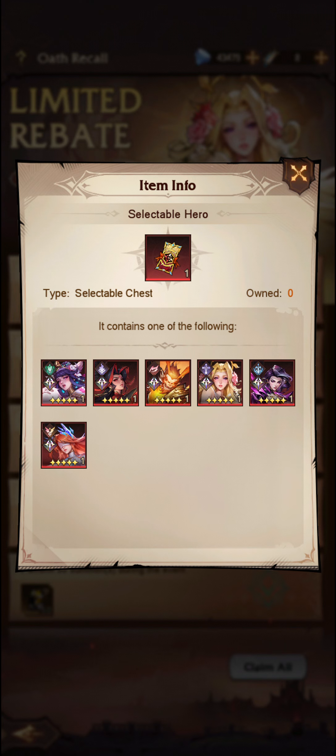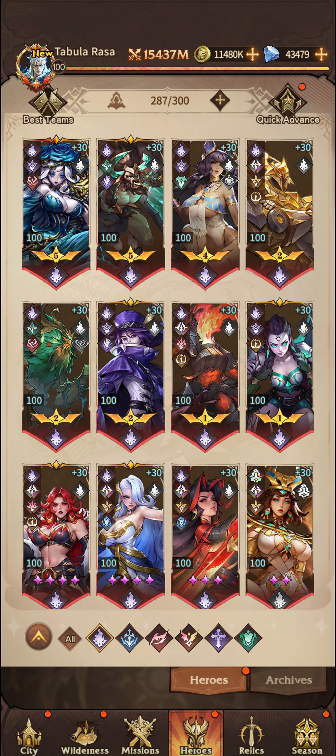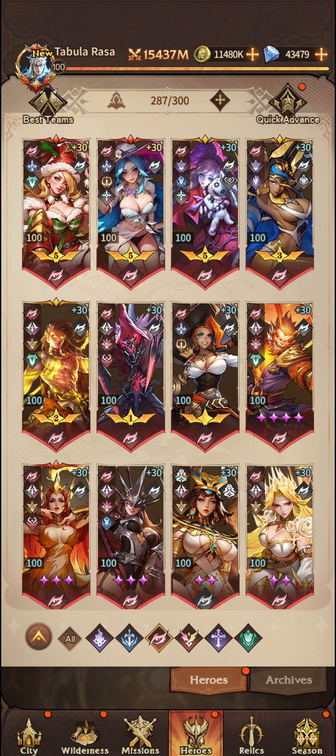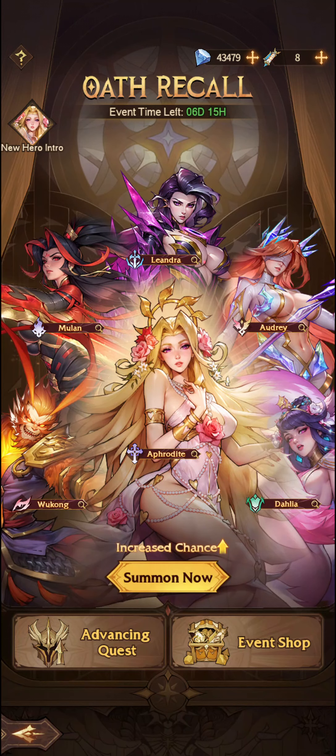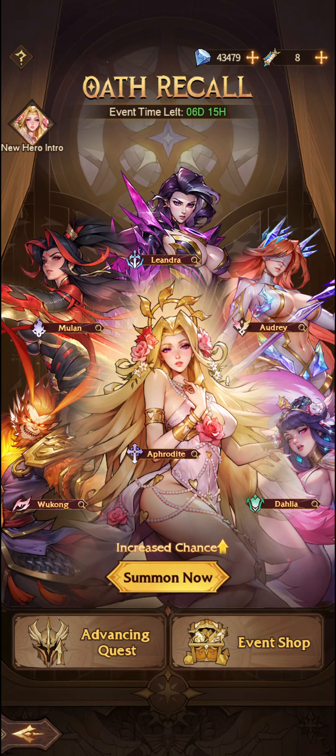I would suggest, if you are going to summon on this banner, try to get her up to 7 stars using the ticket. If you are lucky enough to pull 2 copies from the summons itself, leave her at 7 stars, because you will get an additional copy in 5 weeks' time. Instead, potentially go for another copy of Dahlia, or get other units up — for example in Mystifiers I've got Mulan at 3, Dahlia at 3, and Wukong at 4 stars. It just depends on what your box looks like.